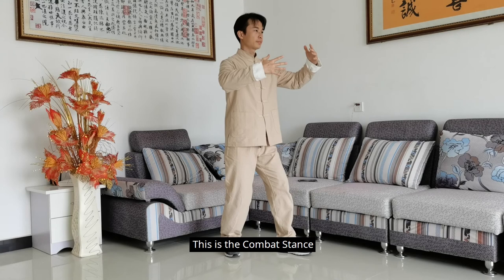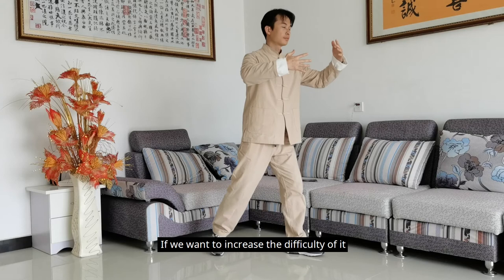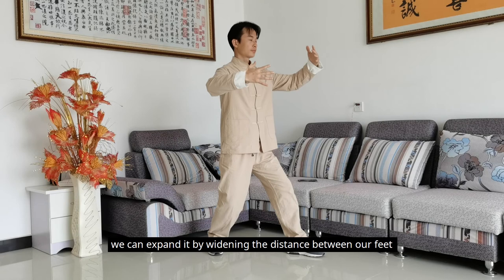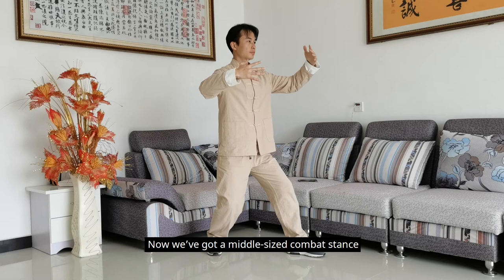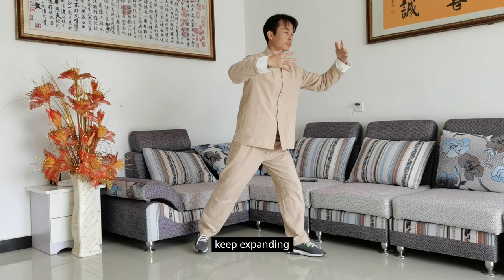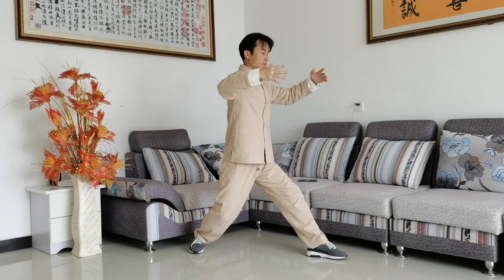This is the combat stance. If we want to increase the difficulty of it, we can expand it by widening the distance between our feet and that between our hands. Now we've got a middle-sized combat stance. Keep expanding — we've got a big-sized combat stance.